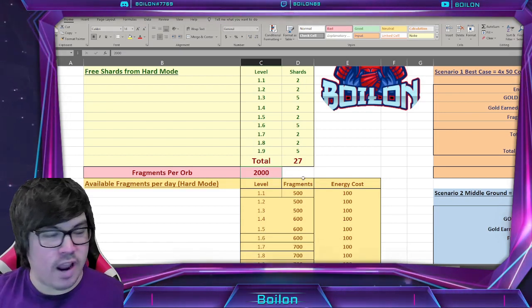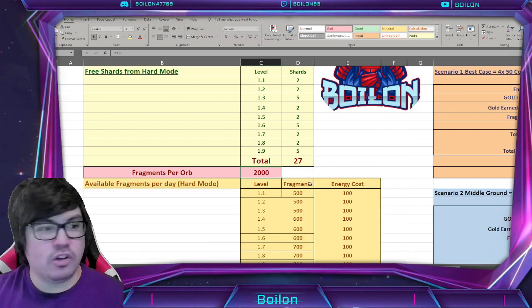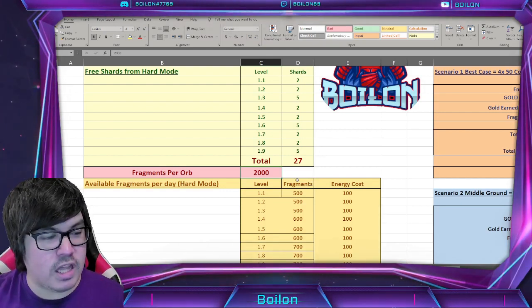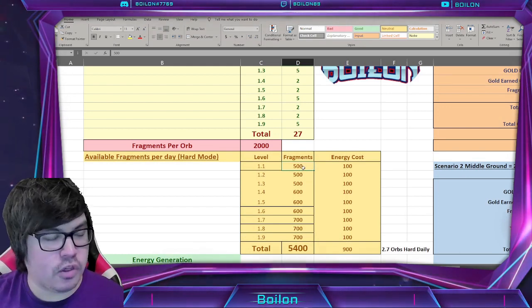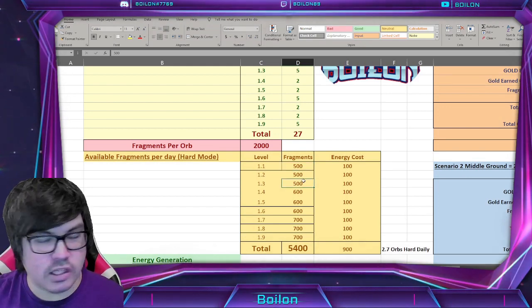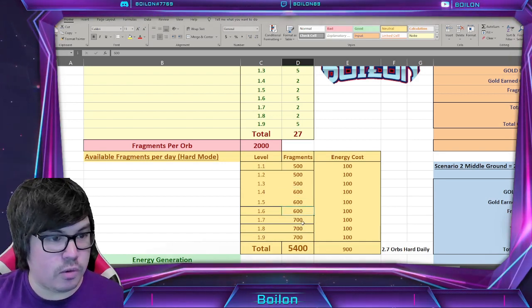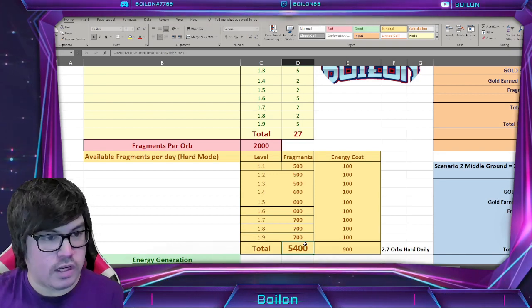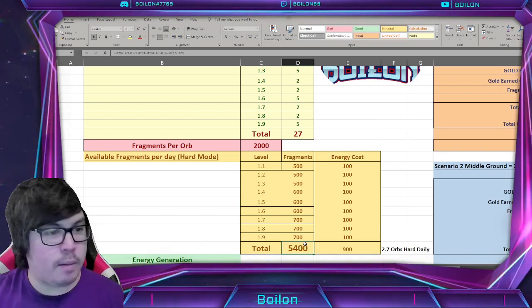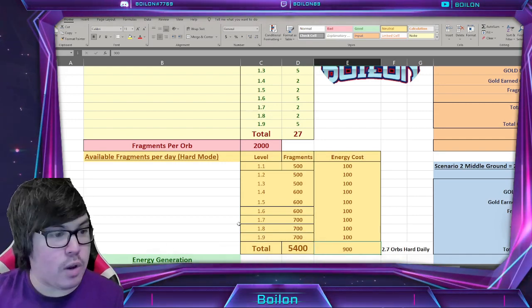We know that it's 2,000 fragments per orb. The total amount of available fragments in the orb per day is as follows: at the first 3 nodes you get 500 fragments per 10 clears, you get 600 from the other 3 nodes, and then 700 from the others. That gives you a grand total of 5,400 fragments over the course of the entire hard mode. To accomplish this, you need to spend 900 energy in hard mode.